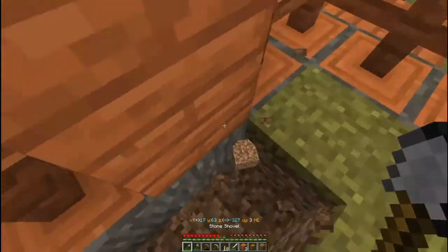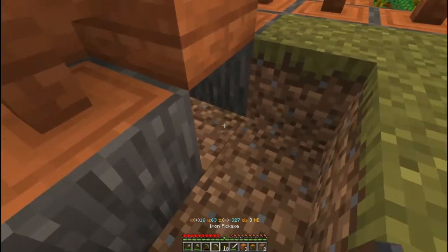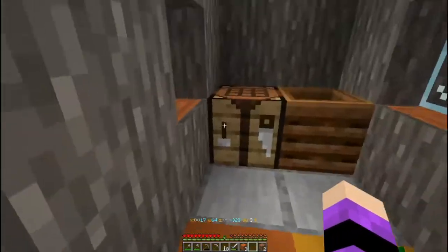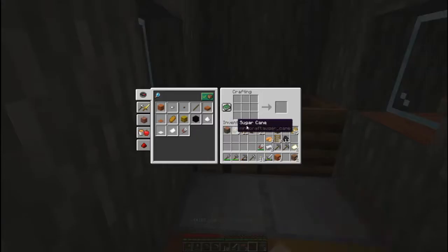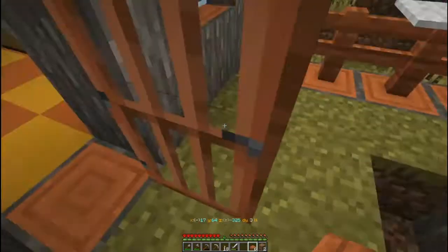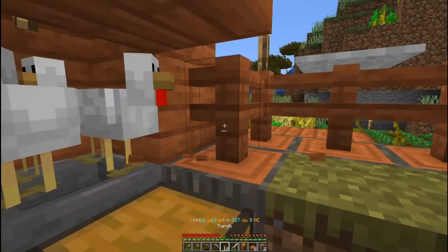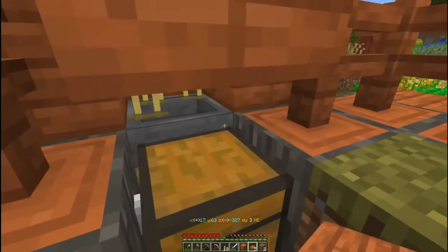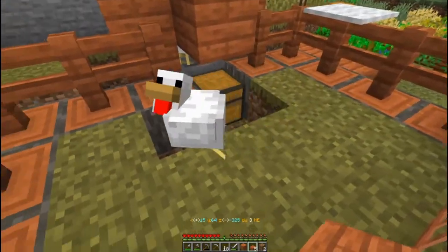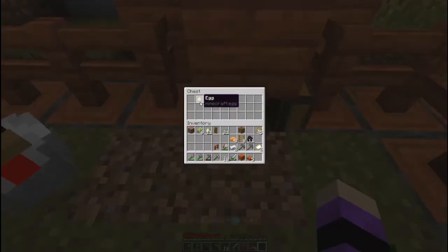I probably shouldn't have done that the way I did. This could pose a problem, because the chest is supposed to be here. I need slabs, and hopefully the chickens will stay put. You guys stay — nope, nope. Silly chicken. Well, one chicken gone — I guess that's okay. You can wander around; you'll be my wandering-around chicken.